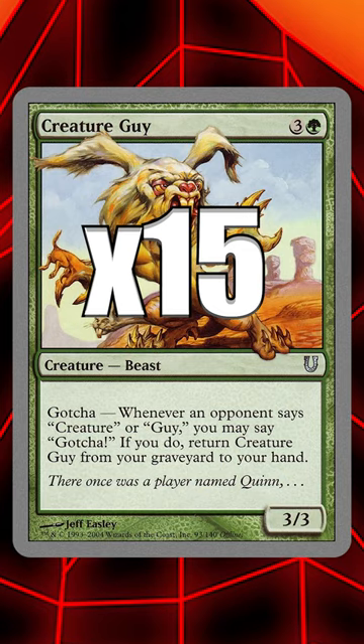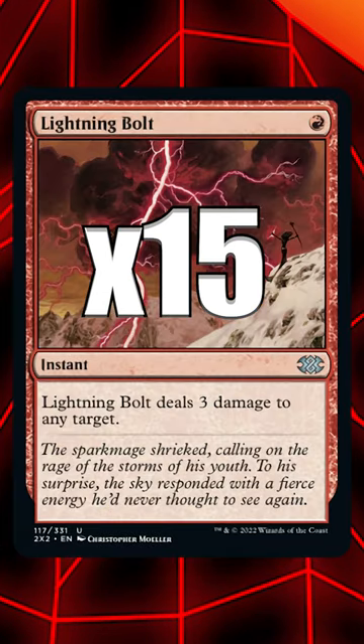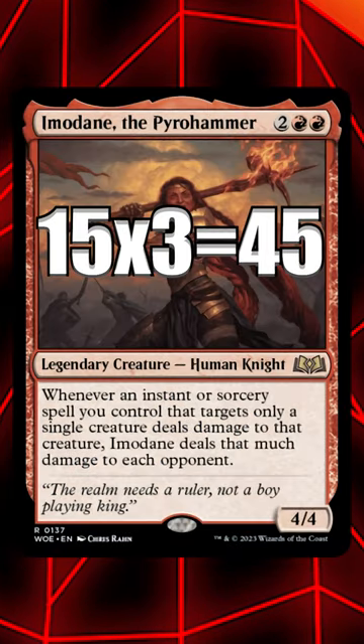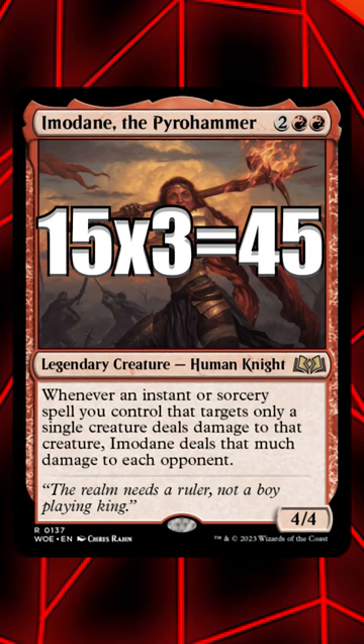Let's say there are 15 creatures on the battlefield — a Lightning Bolt will target each for 3 damage, and since each Lightning Bolt only targets one creature, they'll all trigger Imodain to deal a total of 45 damage to each opponent, killing the entire table on the spot at instant speed.